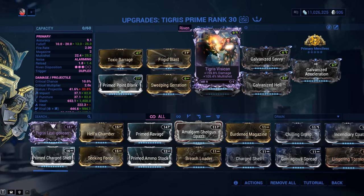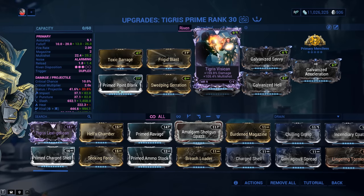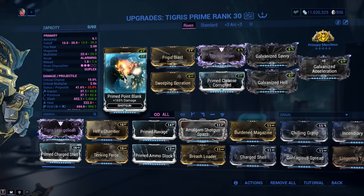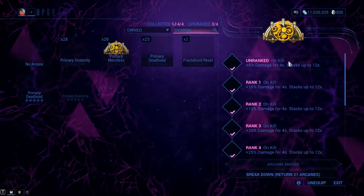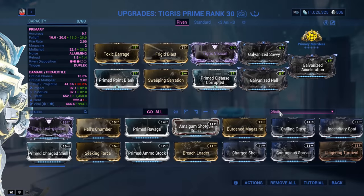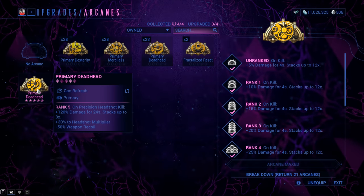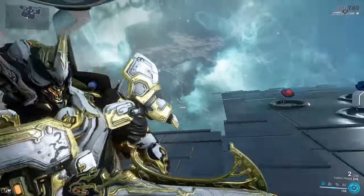Some of you might be curious about the best Tigris Riven. If you want the critical chance approach — even though I don't recommend it at 10% base — go with critical damage, critical chance, and multi-shot. If you want the status route with Sweeping Serration, multi-shot is non-negotiable regardless of which way you go. You might also want an elemental stat on your Riven. Flat damage is not bad either, but at very high levels the benefit diminishes given how much damage is already stacked from Galvanized Savvy and Primary Merciless.